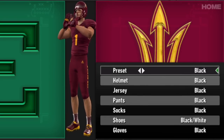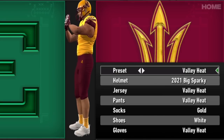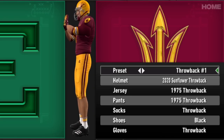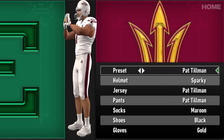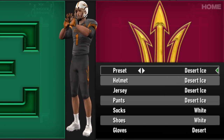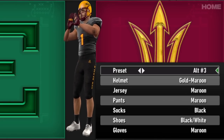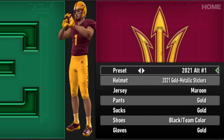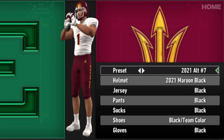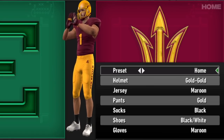Arizona State and the Sun Devils are up next. They have some fun helmets, but the Valley Heat is such a beautiful look — kind of state flag inspired shoulder pads and gloves with the great Sparky Devil logo on the helmet. You've got the throwbacks with the fun gloves and shoulders, the sustainable look, Pat Tillman, the Brotherhood, the Desert Hammer, the Desert Ice, the Desert Chrome, 2021 Pat Tillman uniforms, and then into their alternates. We're three teams in and the amount of work put into this update by the CFP Revamp team is absolutely phenomenal.